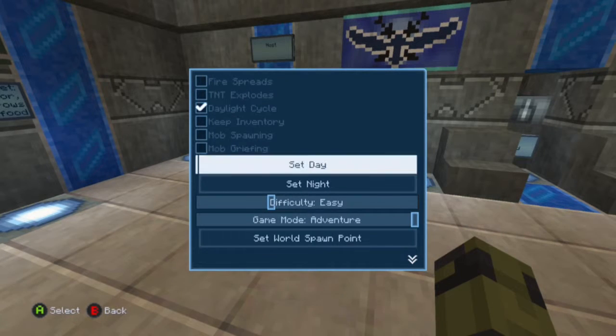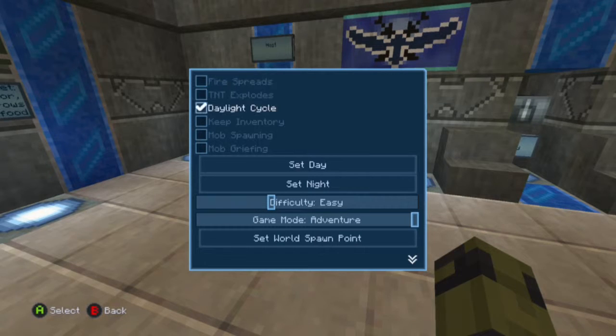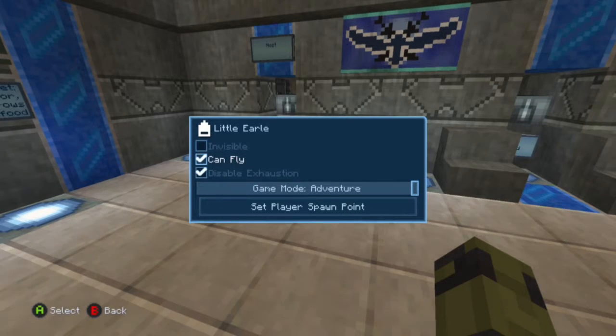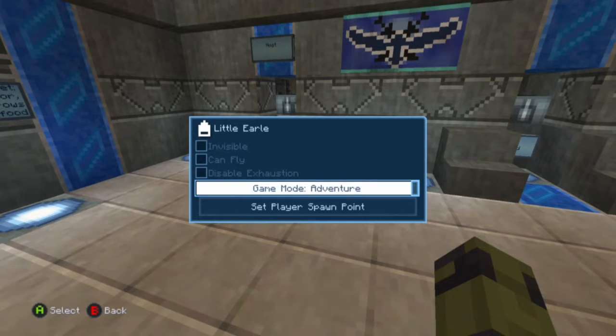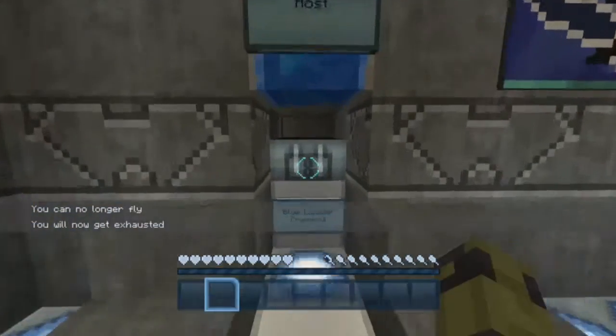Another thing is: disable flying and exhaustion or anything like that, especially for the host — you're not allowed to do that. I used to be able to do that for other players, but since they added the adventure mode, if you give them moderate privileges, they can switch to creative during the middle of the game, which would be bad.